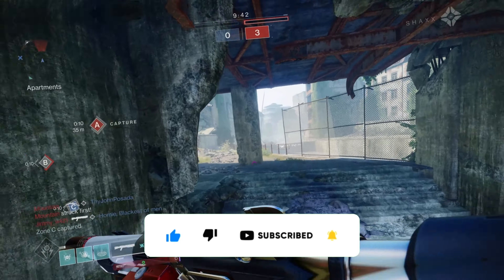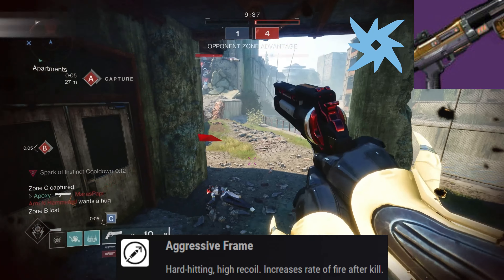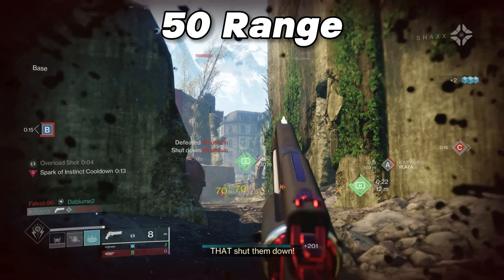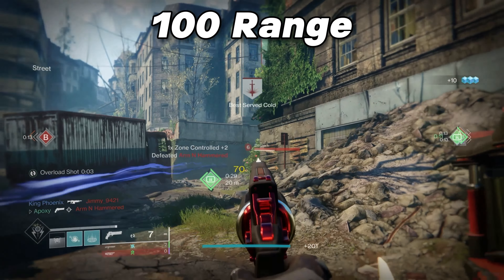Starting off with the first shotgun on the list, we have the Found Verdict, which is an aggressive frame arc shotgun. This weapon is obtained from the Vault of Glass raid. It can get upwards of 50 range, which is pretty good on an aggressive frame, but if you get the right perk combo, you can push over 100 range on this thing.